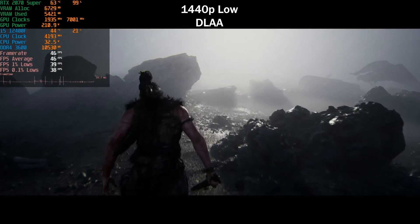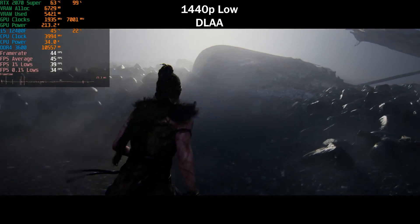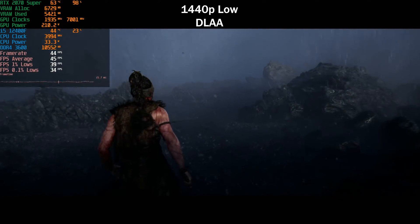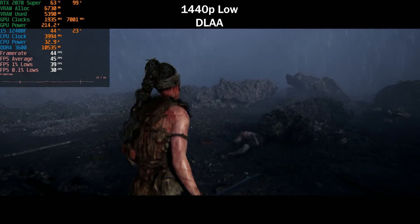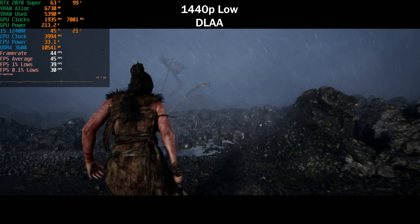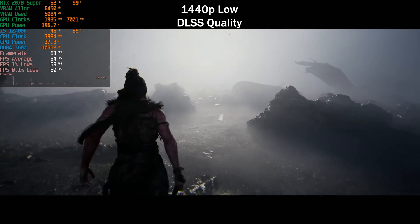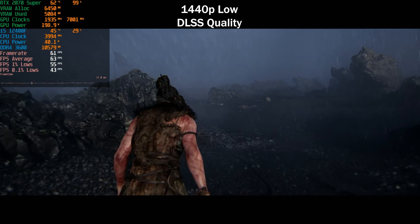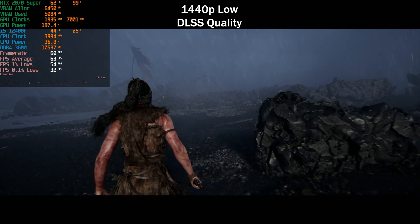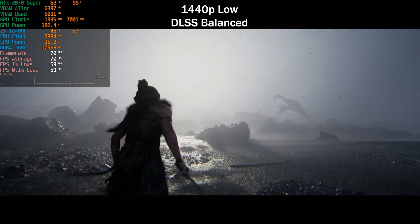On 1440p low preset with DLAA, there's not a huge difference from medium — medium gave around 40 FPS, low gives 45, so about a 10 percent improvement. Getting 45 FPS on the low preset still looks plenty good. Enabling DLSS Quality on low gets us above 60 FPS. So at 1440p, hitting 60 FPS requires either the low preset with DLSS Quality or medium with DLSS Performance. The low preset with DLSS Quality gives 62 FPS average with respectable lows.